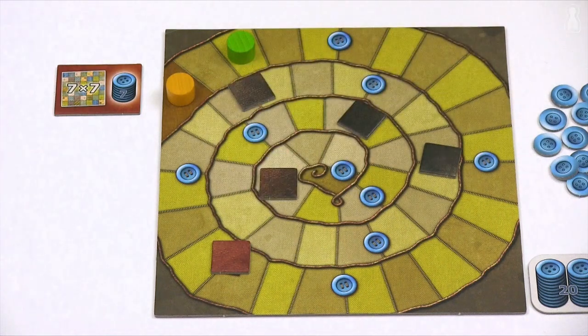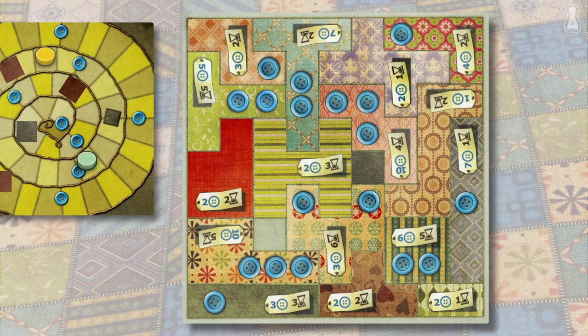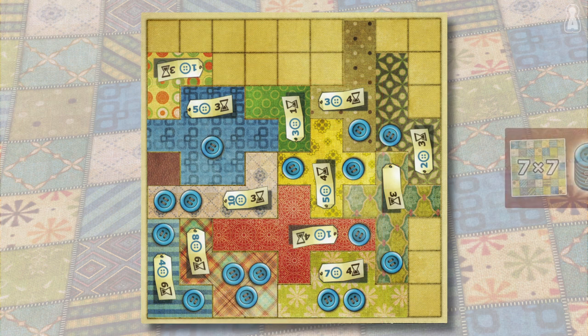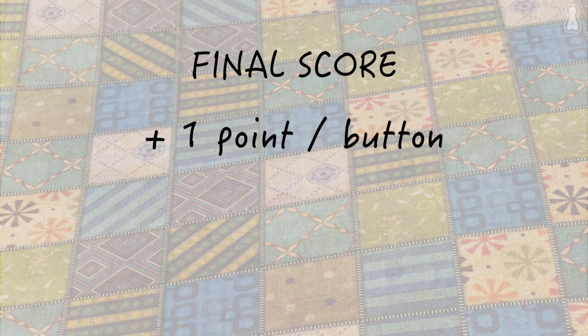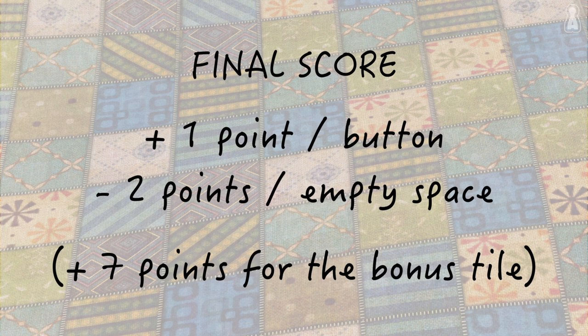Five small leather patches are also placed on the time track. These will be very helpful to fill little holes on your quilt, but you'll have to be fast to grab them — it's first come, first serve. In Patchwork, the first player to put together a 7x7 quilt without any holes will get a bonus tile worth seven extra points at the end of the game. The end of the game comes when both players reach the end of the time track. The players count how many buttons they still have — every one of them is worth one point — but they will lose two points per empty space on their quilt board. So you understand how important it is to select the right patch so that you can fill out all the little gaps and end up with a quilt without any holes.